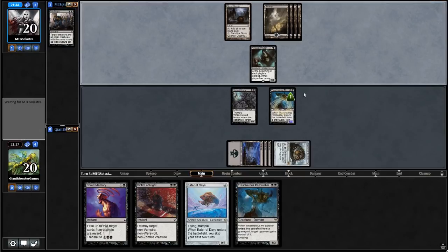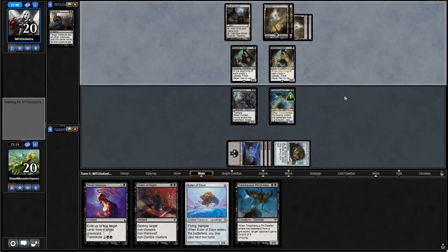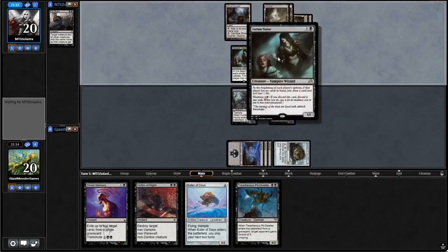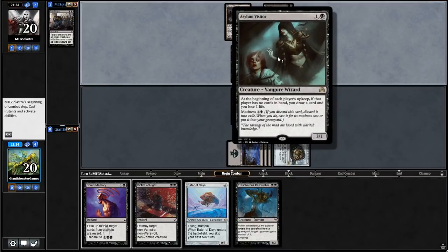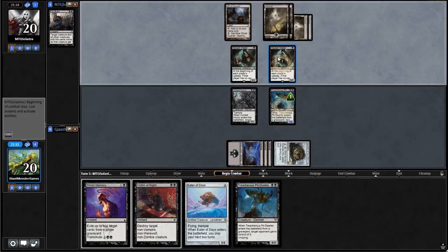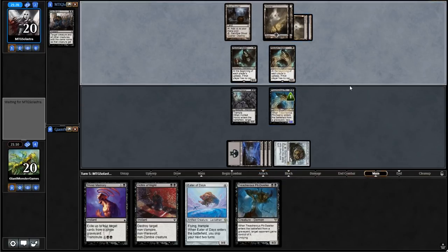He should have done that on his turn — Bile Blight on his turn would have been the right play, so we wouldn't have had a way of countering it. Didn't happen, though. He plays another Asylum Visitor. Asylum Visitor reads: at the beginning of each player's upkeep, if that player has no cards in hand, you draw a card. So our opponent is trying to dump their hand to get extra draw value. This is kind of like a worse version of Dark Confidant — because you need to have no cards in hand.